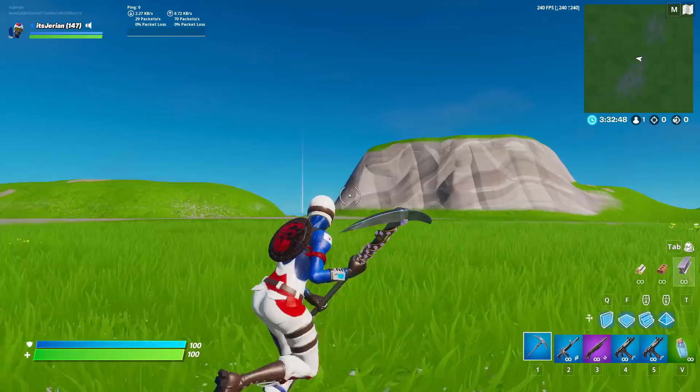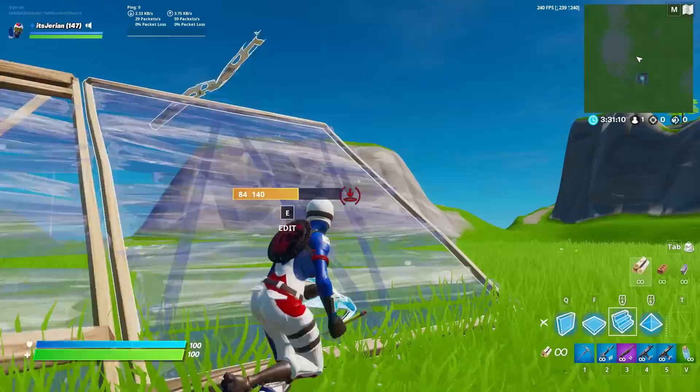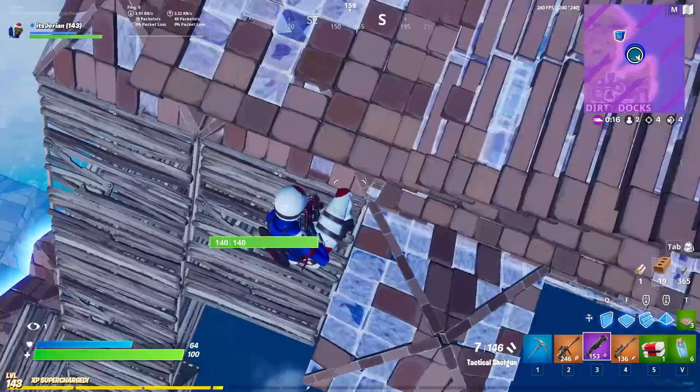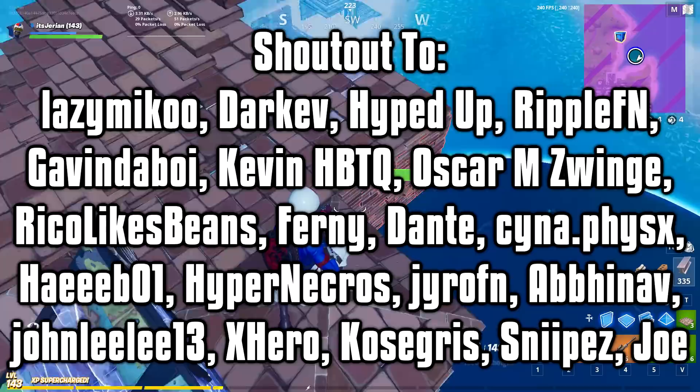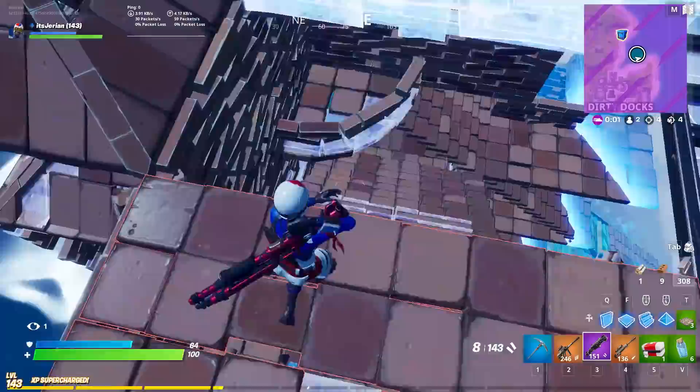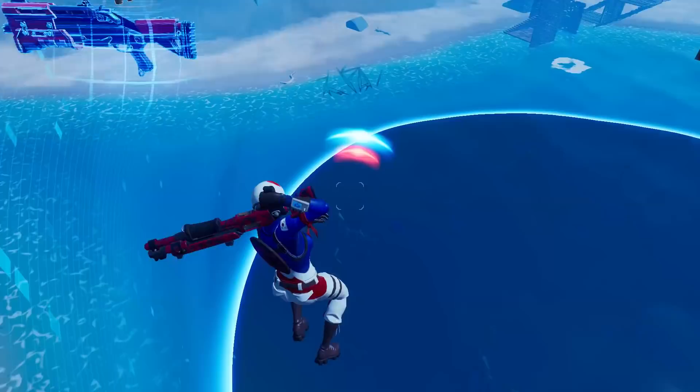Overall guys, that's everything you need to know about double movement binds and right click editing. I really do recommend using both, especially double movement binds because of how easy they are to set up. But in the end, it's all up to you. If you enjoyed the video, drop a like, subscribe to the channel, and turn on post notifications. Shoutout to everyone using code Jerrion — using my code does support me, and hashtag ad. That's it from me, see you guys in the next one!